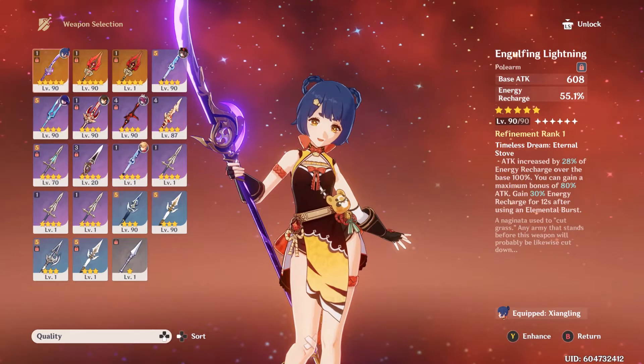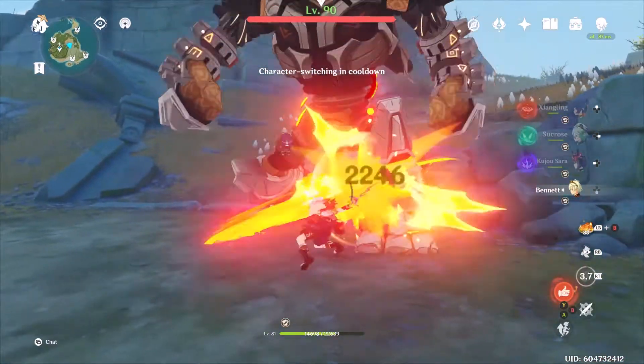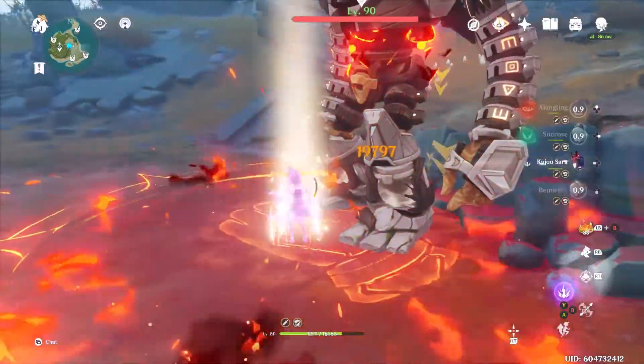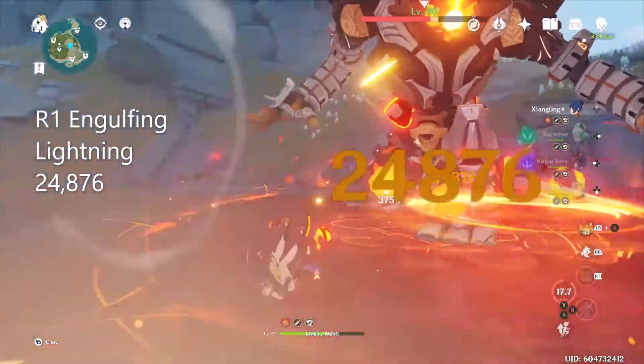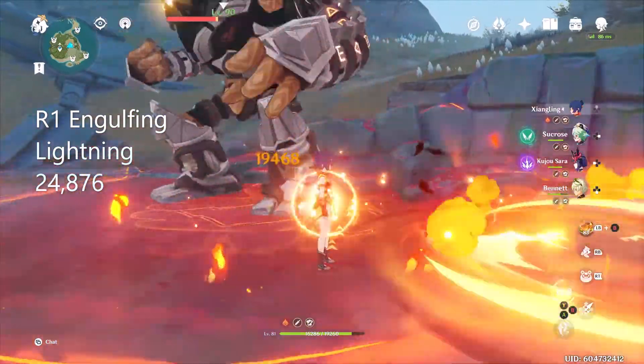Next up is Refinement 1 Engulfing Lightning. Same build as before, just playing all the buffs. And Engulfing Lightning is hitting for 24,876.